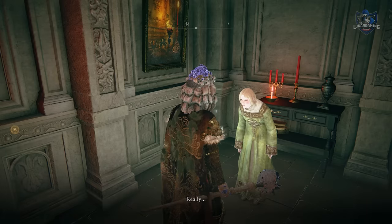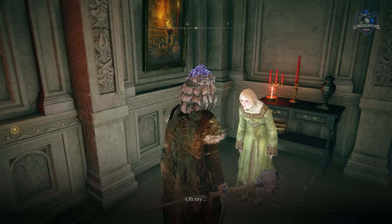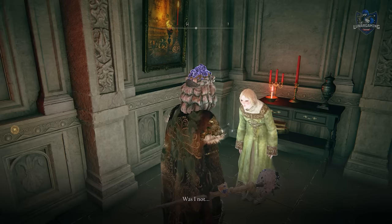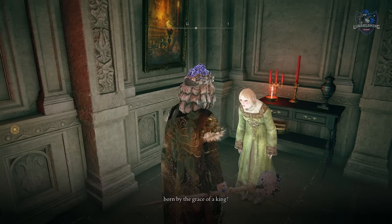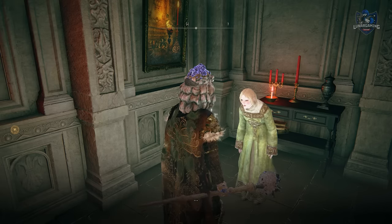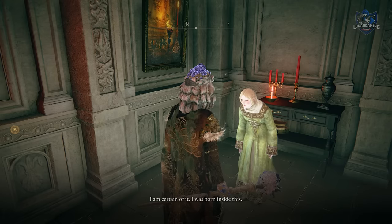Head to Raya and tell her the dark secrets of the manor. After this she will mention that she is leaving. Rest at the site of grace and speak with Tanith again — she will be gone. Now you can do one of two things: kill the new enemies from the new letters, or find Raya. It doesn't really matter which you do first, though if you kill the enemies before finding Raya you'll miss some dialogue with Tanith.